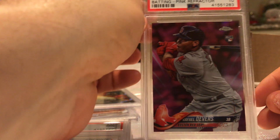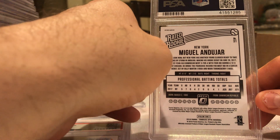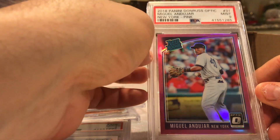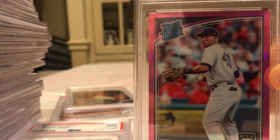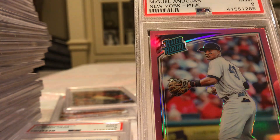Devers Purple — 10! Gleyber Purple — 10! Miguel Andujar — should have been Rookie of the Year — 9. Ouch. Yeah, maybe the top of the card there — see the edge on the top — kind of a little frayed. That's what you get with these chrome cards, they get cut like that and it's hard to see.